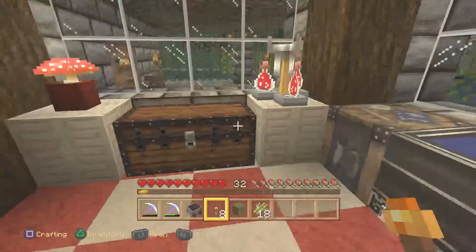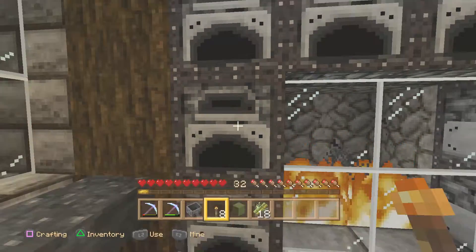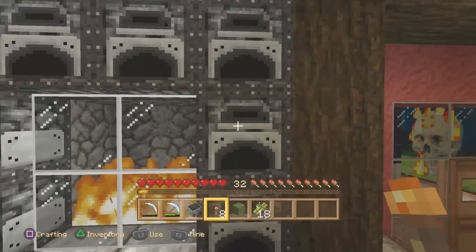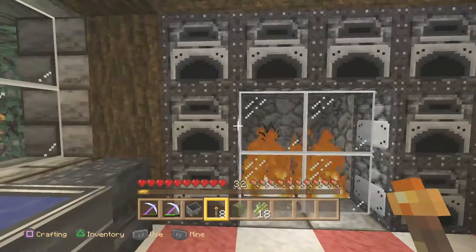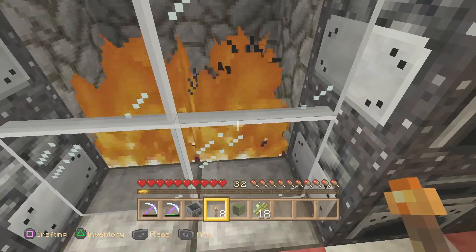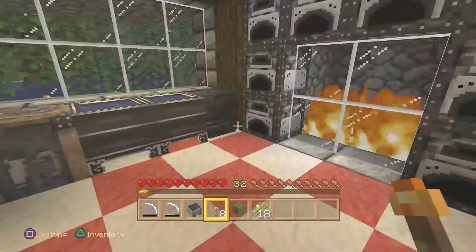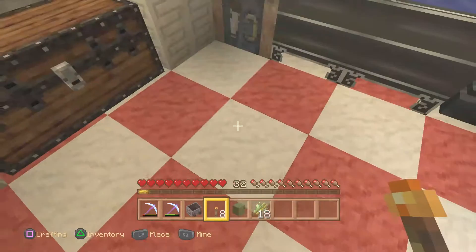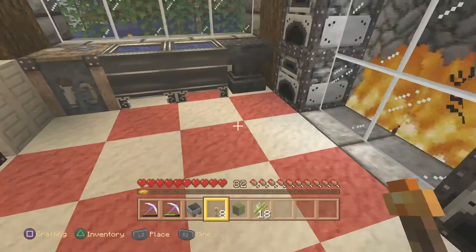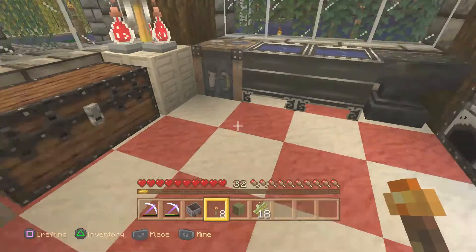There are two cauldrons which also look like sinks for filling up water bottles. For the stoves, originally I had them all filled in — now I have nine furnaces, which is about the right amount for what I usually end up doing. I used black glass, threw down some netherack, lit it with a flint and steel, and I just like this better — it's a nice fire. The slabs pick up the slabs in the rest of the house.